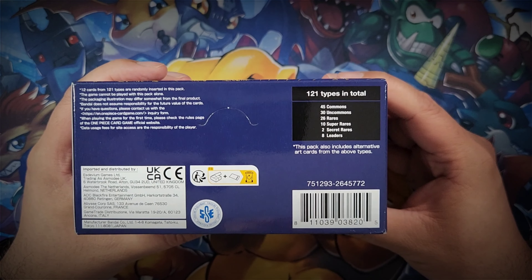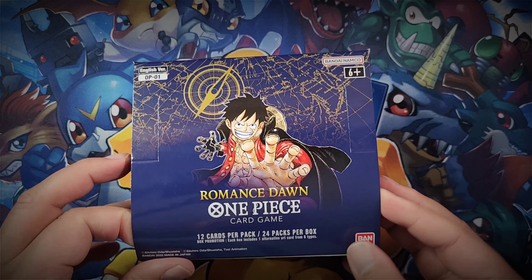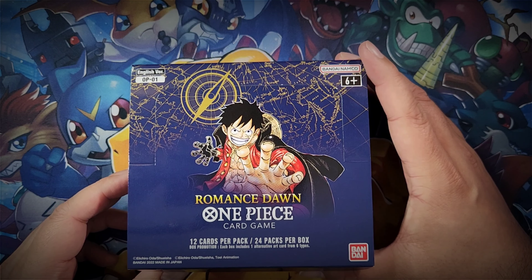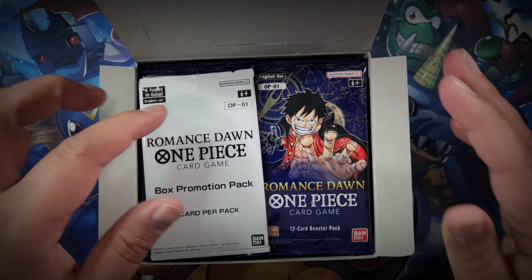You guys have seen my video on box one - my box was stacked, loved it. This set is absolutely awesome. So what we can expect: there are 120 cards in total to collect - 45 commons, 30 uncommons, 26 rares, 10 super rares, 2 secret rares, and 8 leader cards. Leader cards fall in the common and uncommon slot. You're always going to get two rare or higher in each pack, so that's pretty cool. There are 24 packs, 12 cards in each pack.